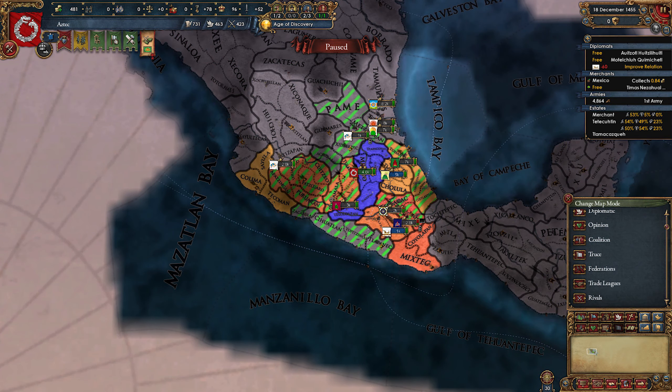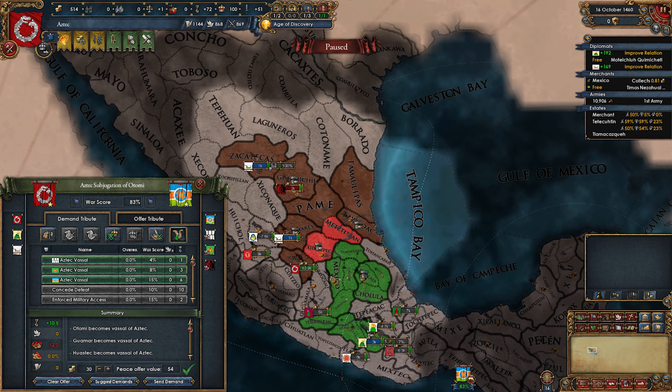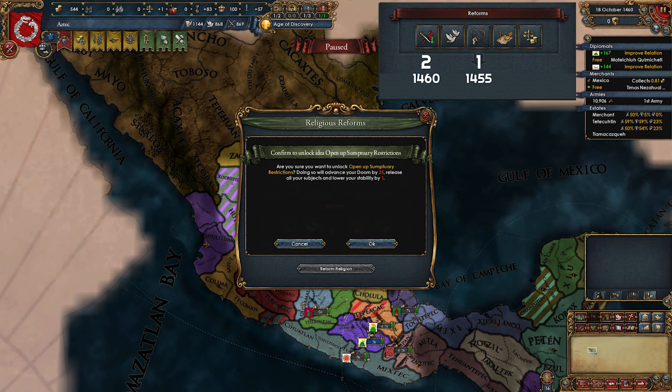This will decrease stab by one and we lose three vassals. Now we need to look at the truces — luckily there's now a truce map mode in game showing who we can attack immediately. In my game one nearby nation, Odmi, had three small vassals, meaning I could get three vassals in one war. I attacked them immediately, wrapped up the war in two years taking three vassals, and in 1460 I had passed the second reform. I took the war exhaustion reform this time as we are fighting all the time and war exhaustion reduction is very useful.